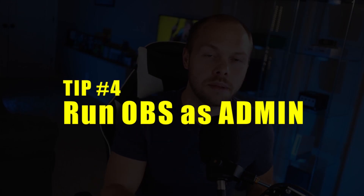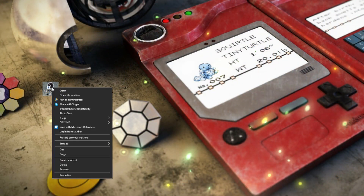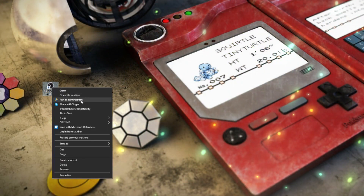Tip number four: run OBS in admin mode, but only if you're not using GPU acceleration. If GPU acceleration is not an option for you, or if you've decided not to turn it on, then run OBS in admin mode because that is going to be your next best bet for getting optimal performance.